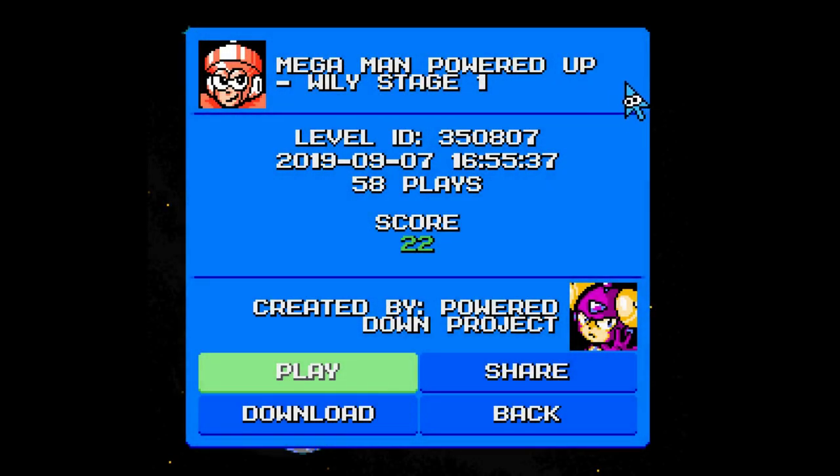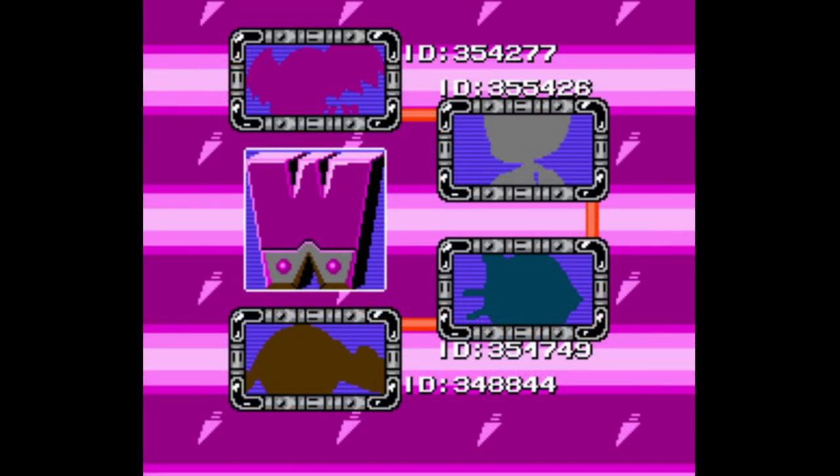We are back with the next Mega Man Power Down video. We are entering the Wily stages and on screen we have the Wily bosses. We have Yellow Devil down at the bottom, and the top one is obviously Wily. I'm not sure which ones are which in the middle though, so we'll just have to discover it for ourselves.